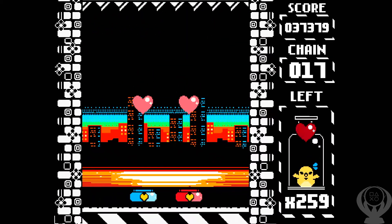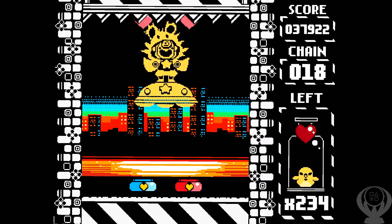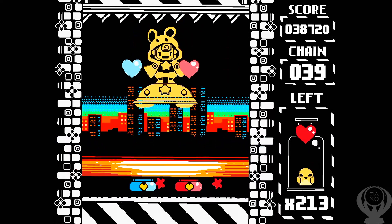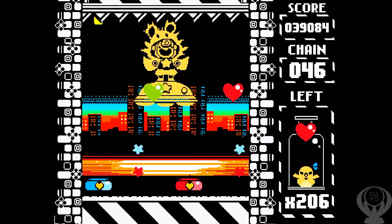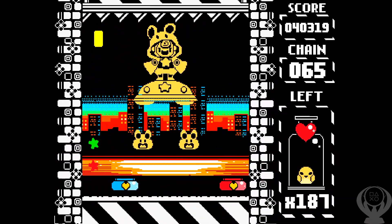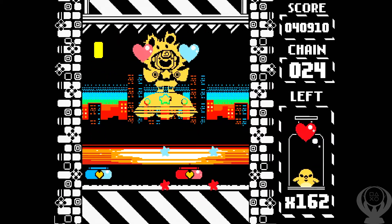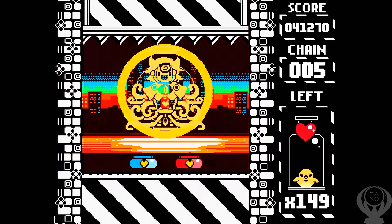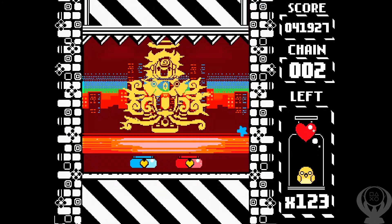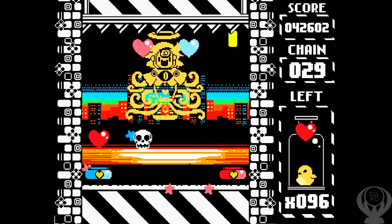With the princess outfit, you get extra lives — every time you beat a stage you get an additional life. That helps a lot when you start failing. You can see on the enemy on the right side how I swiped him from the side, and I also swiped the left one from the side. There's a trophy for doing exactly that, and you only have to do it one time.